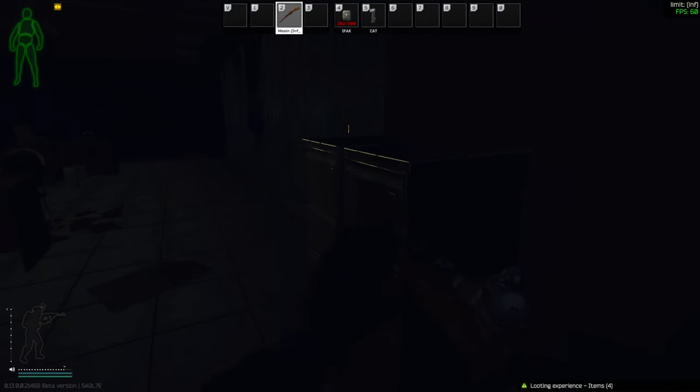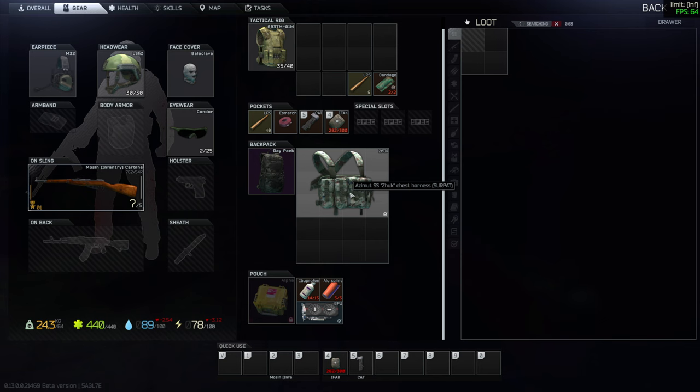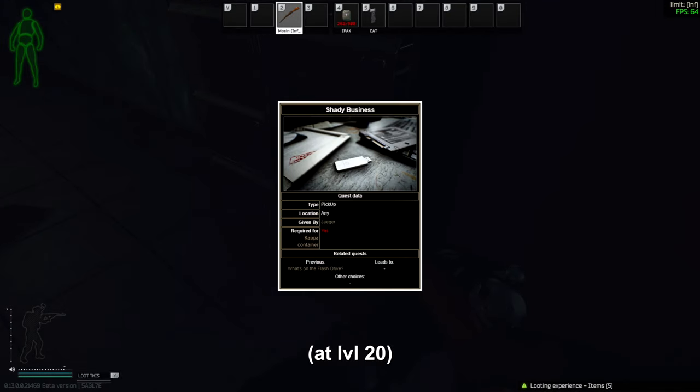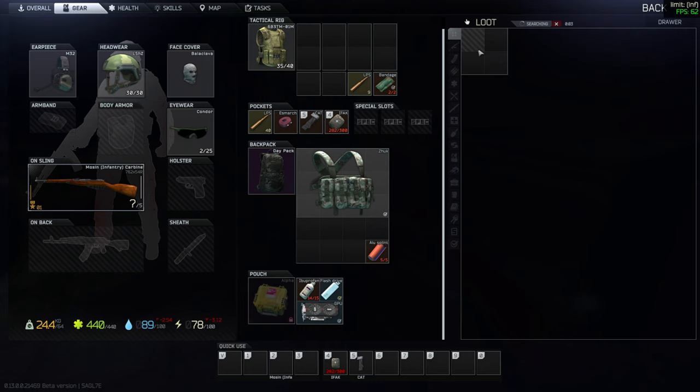Hello everyone. If you're stuck and unable to find flash drives, this video is for you. You'll need 5 found-in-raid flash drives: 2 early game for the 'What's on Your Flash Drive' quest, and 3 a bit later for 'Shady Business.' If this quest is not something urgent, then you should be doing the following in your regular raids.